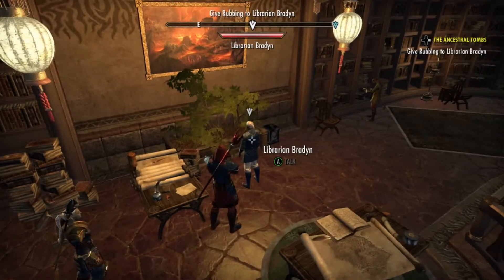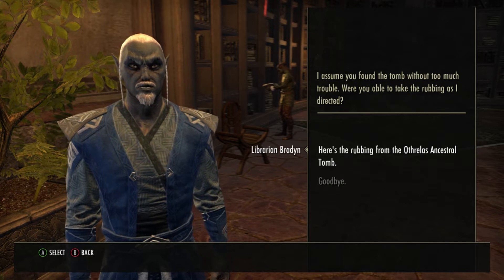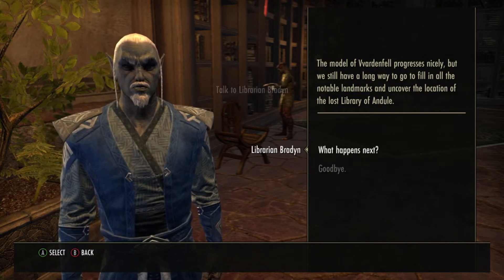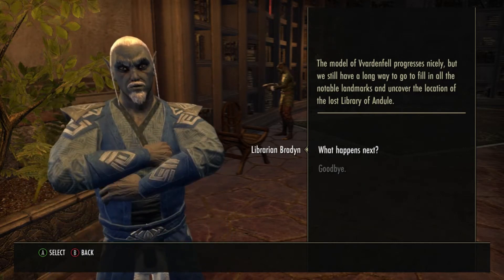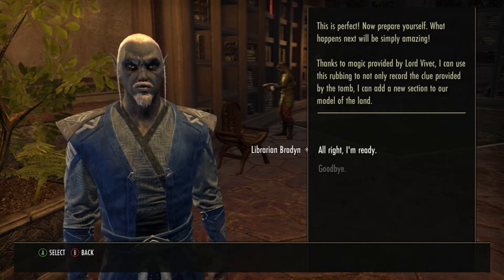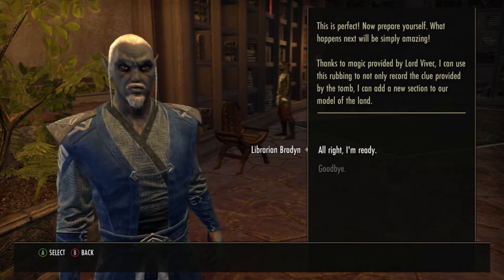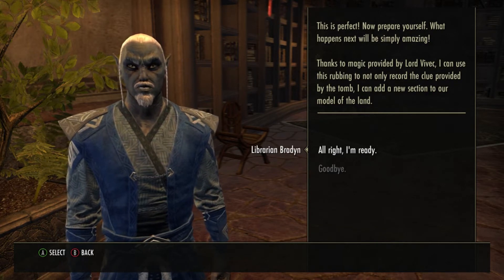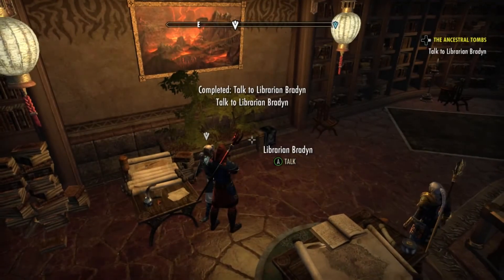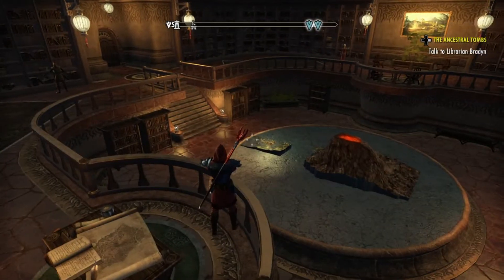We're back. We're gonna talk to the librarian again. He says: 'I assume you found the tomb without too much trouble. Were you able to take the rubbing as I directed?' Absolutely. 'The model of Vvardenfell progresses nicely, but we still have a long way to go to fill in all the notable landmarks and uncover the location of the lost library of Ondool.' What happens next? 'Prepare yourself. What happens next will be simply amazing. Thanks to magic provided by Lord Vivek, I can use this rubbing to not only record the clue provided by the tomb, I can add a new section to our model of the land.' That was a new model — there's a new model piece down there, which is pretty cool.